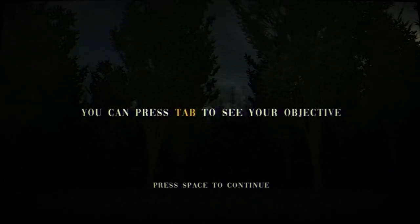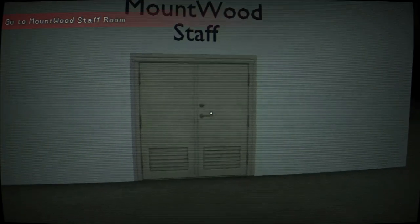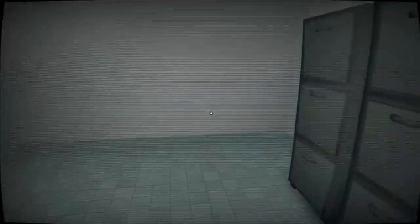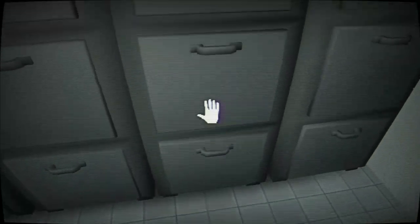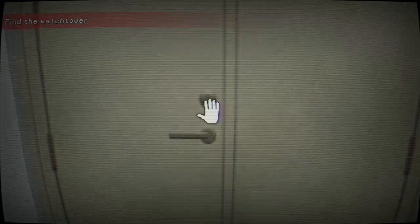All right, so here we are. You can press tab to see your objective. Go to Mountwood staff room. All right, let's go up in here and see what we got. Nobody to greet us — I'm the watchtower guy. Did we grab what we needed? I guess we did.